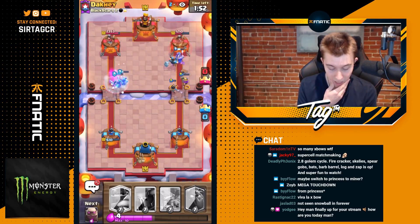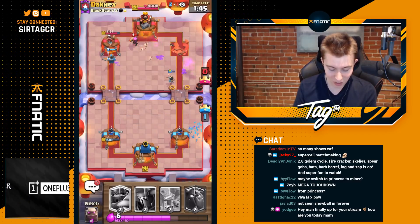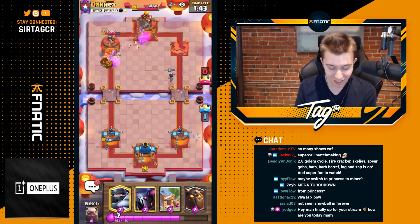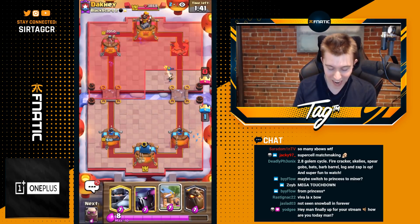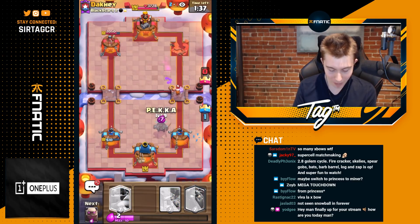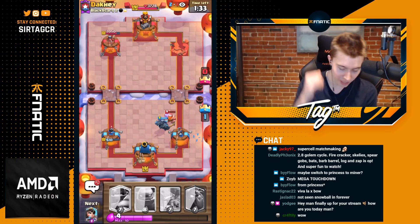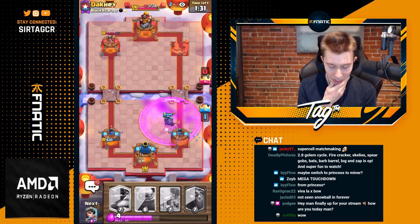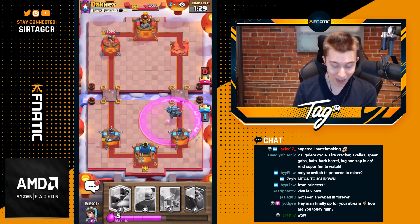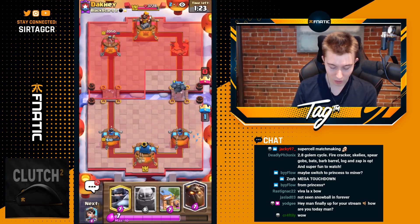Musketeer is still alive as well — I didn't even notice that. I thought the Musketeer died at the Barb Barrel. Oh my gosh, we're going to be able to take the tower because of that. Those Royal Recruits were fire, man, and the Princess is still alive — it's going to kill the Firecracker. What an awesome start! I was able to make one prediction with this deck and it paid off so well. I'm going to go Pekka on defense against Lumberjack, and it's just a matter of me making predictions with my Three Musketeers, dropping them all in the same lane.